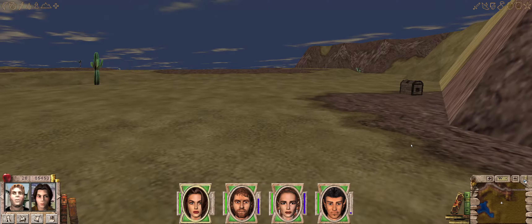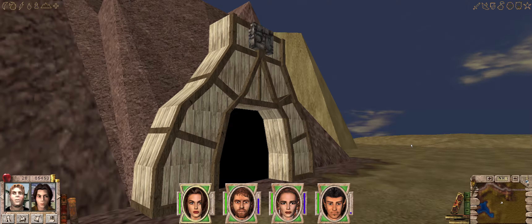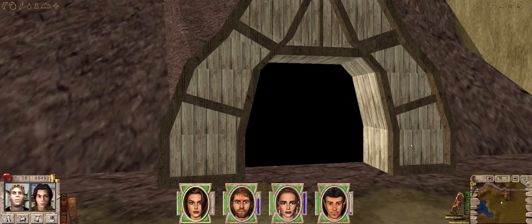Welcome back to Let's Play Might and Magic 7, Episode 10. This is Syndrome with Breaking the Stream Gaming. Last time we left off, we had just finished rescuing the dwarves of the Red Dwarf Mine and sabotaging the lift to the Medusa Lair.